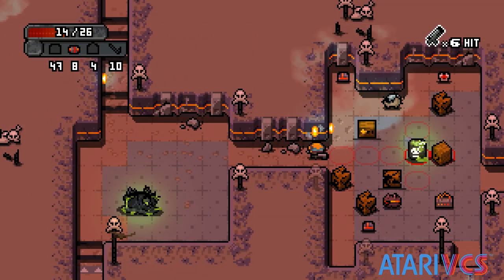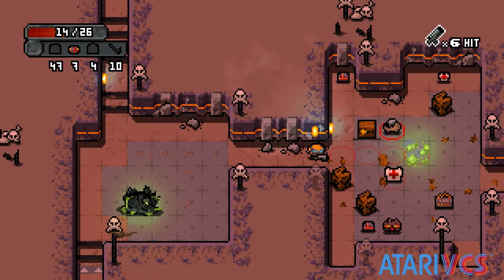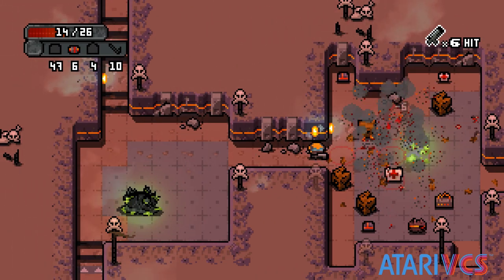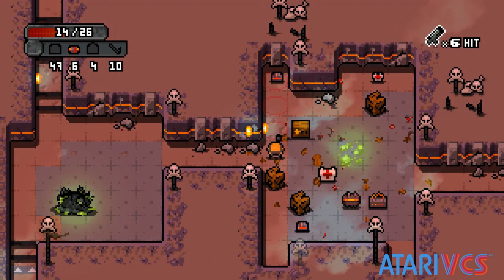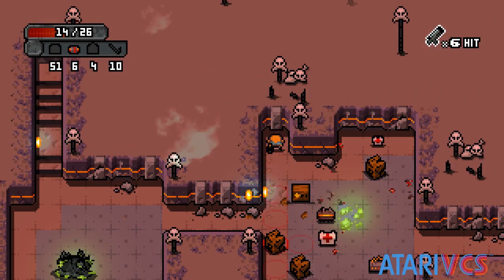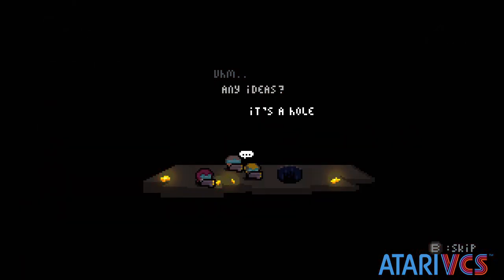You'll progress through an unknown but large number of levels, and when you die it's game over — no saving and restarting from your previous checkpoint. As you play, a sci-fi action story involving research gone wrong plays out, and the game does have an end fight with an end boss.